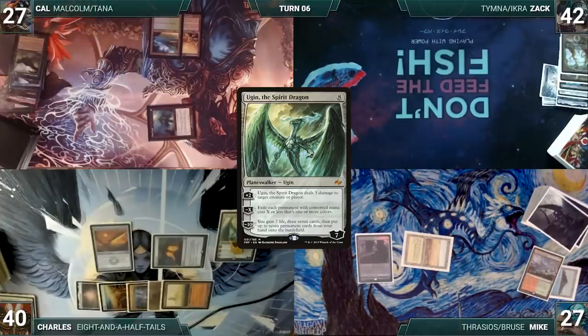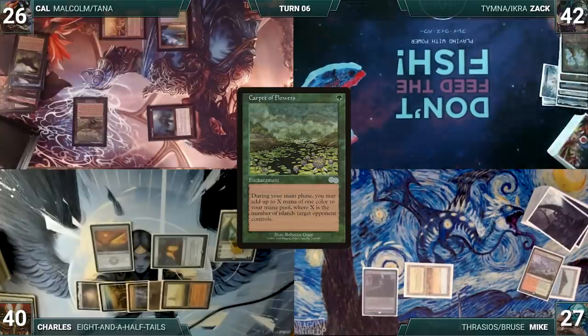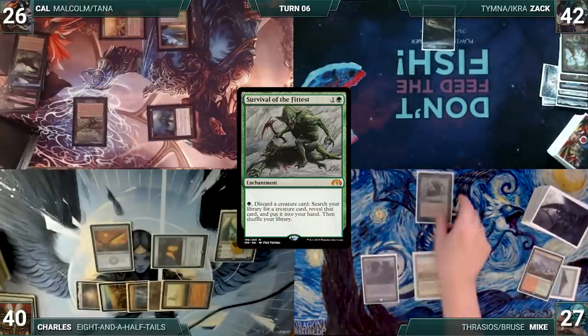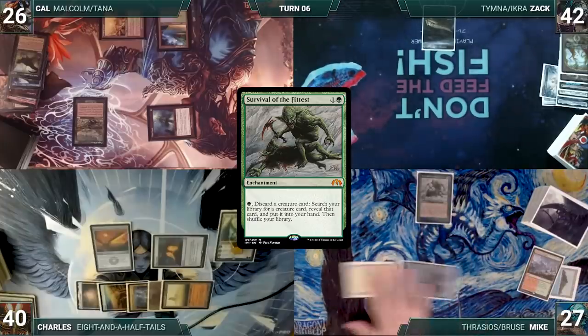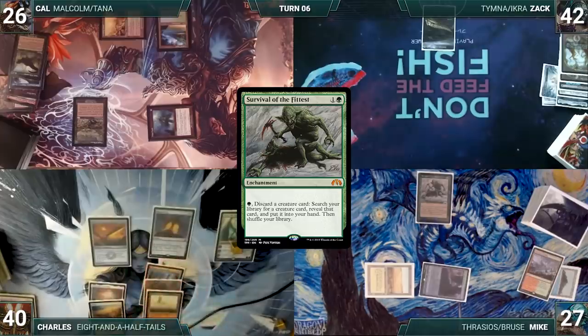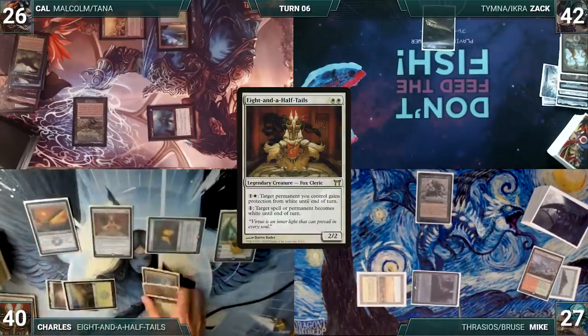During his draw step Cow takes damage from his Mana Vault. He casts Carpet of Flowers and passes. Zac draws, plays Scavenger Grounds, and passes. Mike draws, plays Survival of the Fittest, and passes. During his upkeep Charles wins his Mana Crypt flip. He draws and recasts Eight-and-a-Half-Tails, then activates it targeting Cow's Tropical Island and both of Mike's lands, making them white.